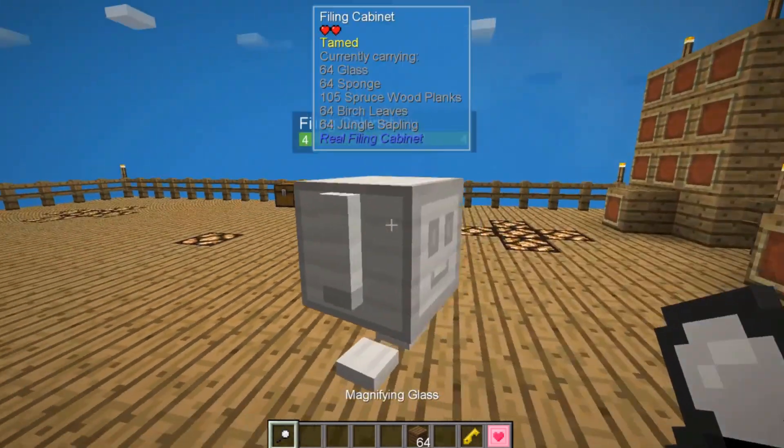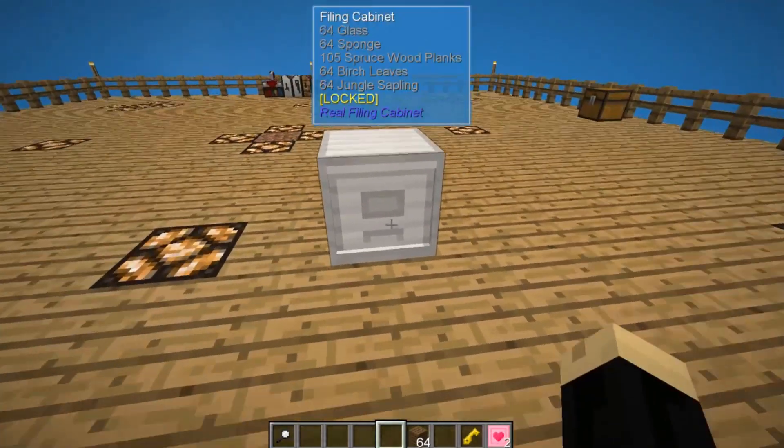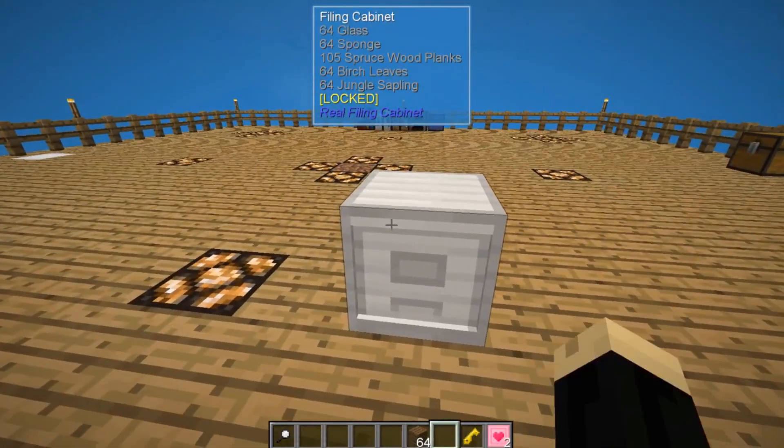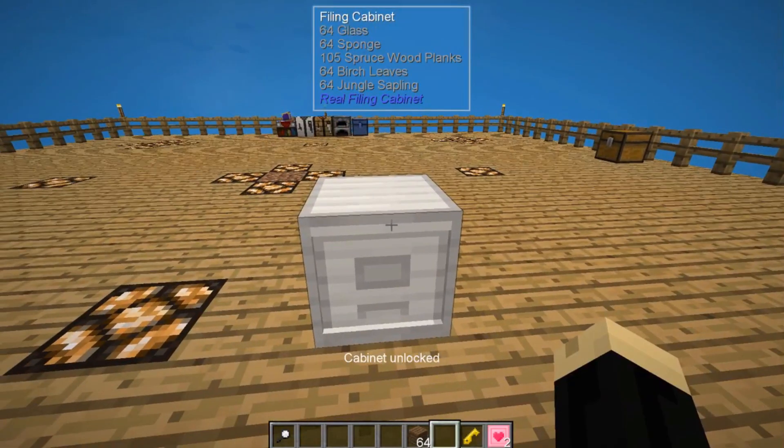If you have a magnifying glass, you can shift-left-click, and that will turn him right back into a regular filing cabinet again, which of course can be broken, moved, opened, closed, locked, or unlocked to do whatever you'd like.